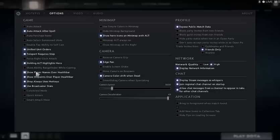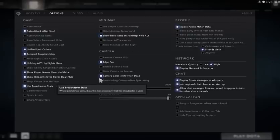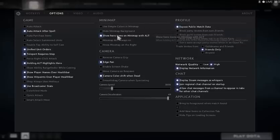Hold Alt to highlight heroes. I don't use the shop hotkeys because they don't make much sense. For the minimap, I have show hero icon with Alt — whenever I use Alt I can see hero icons on the minimap. You can also enable it to always show icons. For camera, I only use edge pan. Camera color shift when dead is on. Screen shake is off.